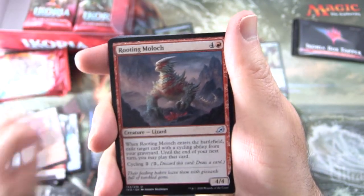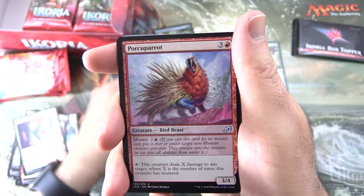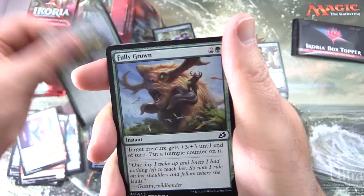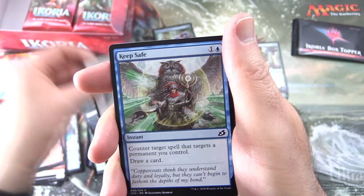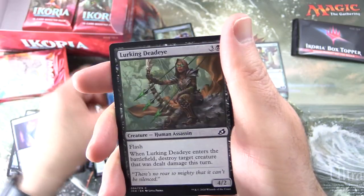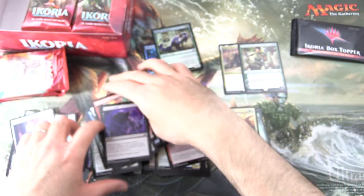Two Mythics! Rooting Moloch is next for uncommons, Trumpeting Gnarr, and Porcuparrot. Commons: Ram Through, Fully Grown, Suffocating Fumes, Coordinated Charge, Keep Safe, Light of Hope, Phase Dolphin, Lurking Deadeye, Drannith Stinger, and Blood Curdle.